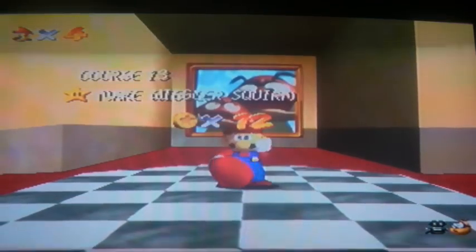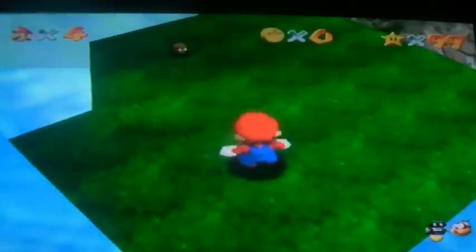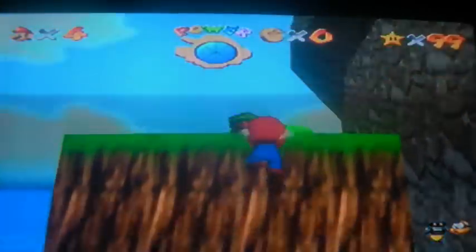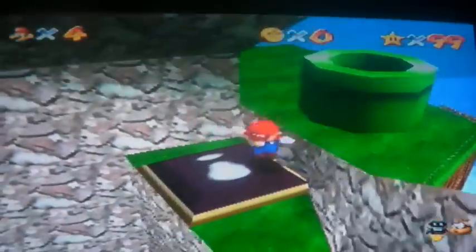Make Wiggler squirm. In fact, the best way to get a majority of these stars is just to enter the world when it's miniature, and then just jump into a pipe where the star is, and then you can get it.